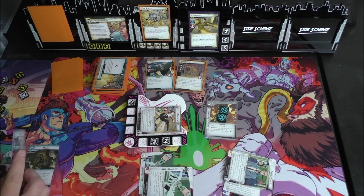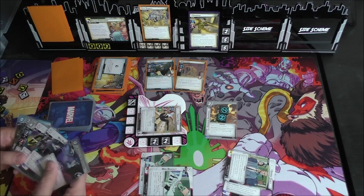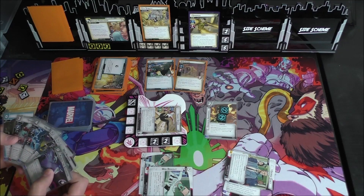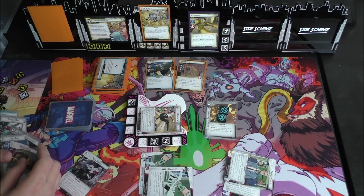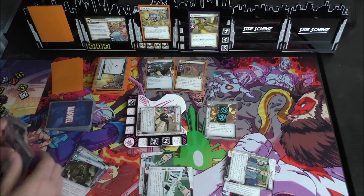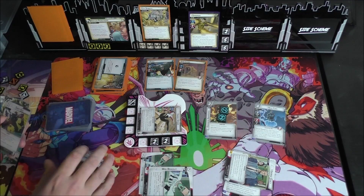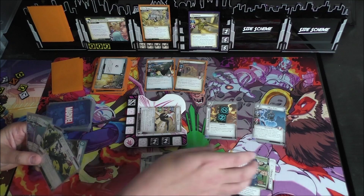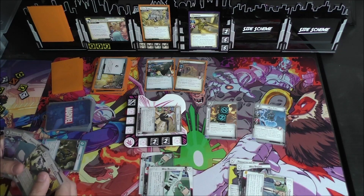We have Moxie, Spider-Man, Nick Fury, Phantom Flip, Web Binding, and Assess the Situation — so we did get one more Assess the Situation. We're certainly going to play Nick Fury somehow. Let's use Web Binding, Spider-Man, Phantom Flip, and Moxie to play Nick Fury — he'll draw us three cards. None of which are responses we can play during this phase. Ain't that a suck?